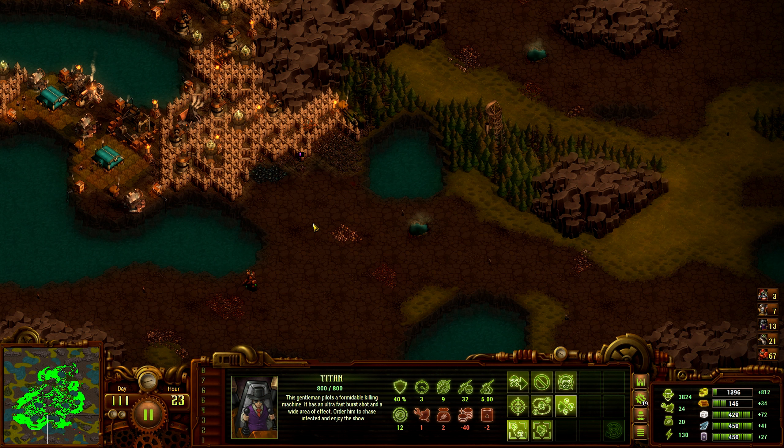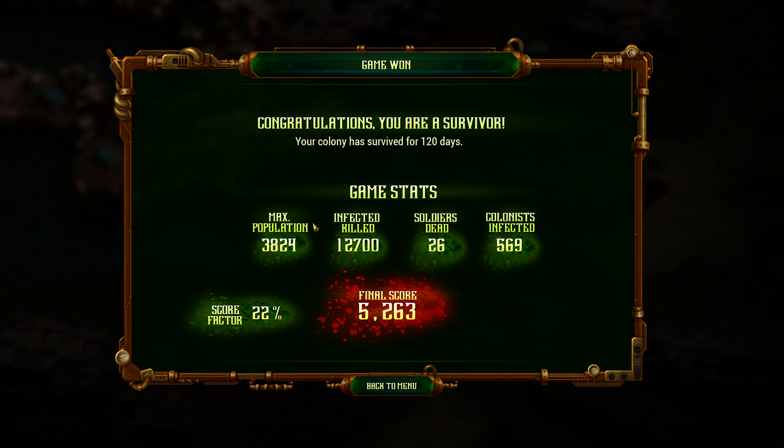Well, there you go guys — I've been Turbo, I've been unwell but I still brought you some of that juicy content. If you want to see me do a full playthrough with no cuts, do a couple of streams or anything for the game, do let me know because I'd certainly be down for that. Let's see what our final score was: score factor of 22%, 5,263 points. We killed 12,000 infected, we lost 26 soldiers and 569 colonists. Not ideal, but that is still a pass. I'd rather try to lose no colonists if possible. Thank you very much for watching — please consider leaving a like and subscribing if you want to see more.